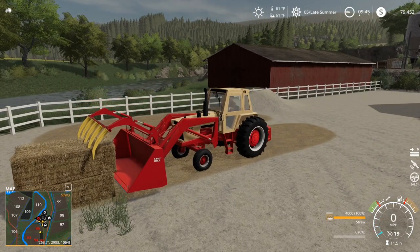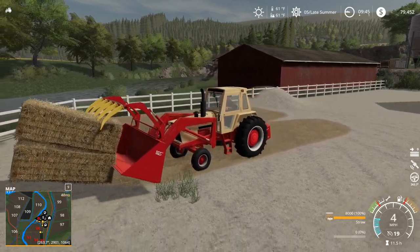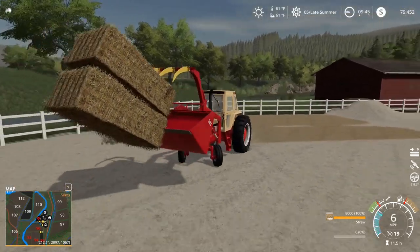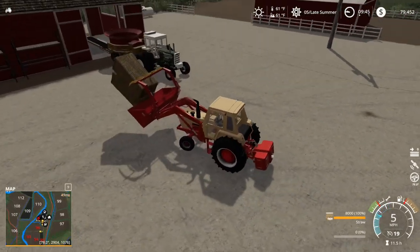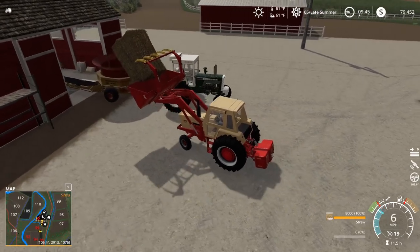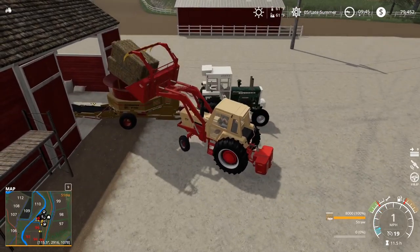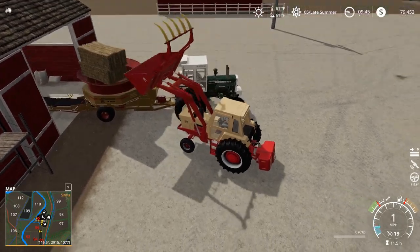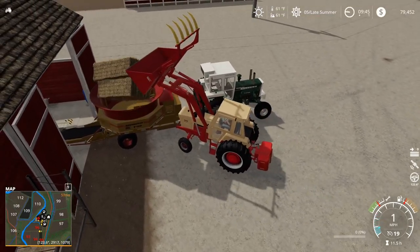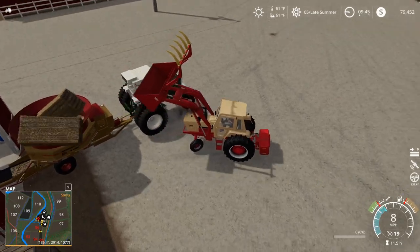The only downside about this bucket is you can't ever spear that bottom bale. But anyway, we can put both these in because these are two 4,000 liter bales and this holds 12. I don't really remember how this hay grinder works, but we're going to see if we can remember it. So there it goes — it just glitches in.